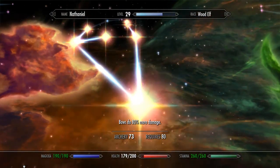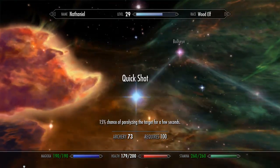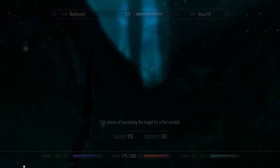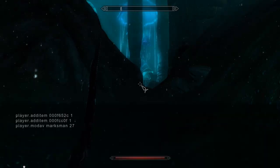I'm trying to bring up the actual perk — I want to add Bullseye. To add Bullseye, bring up the console, enter player.addperk, and then the code for the perk. And now I have Bullseye.